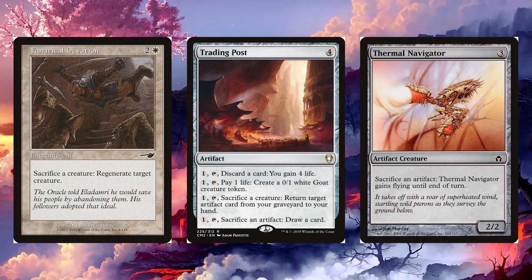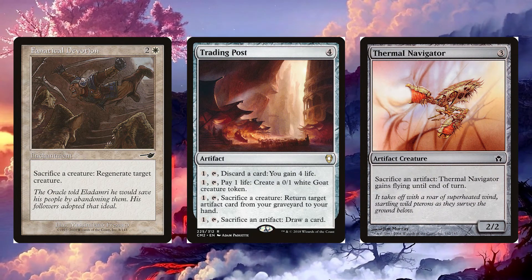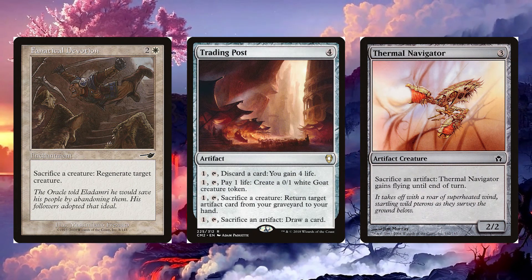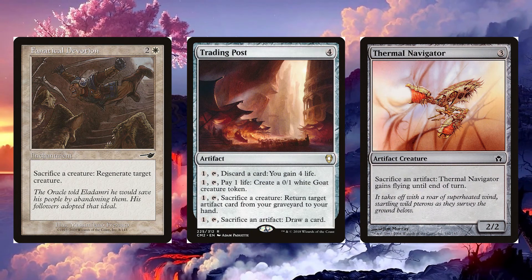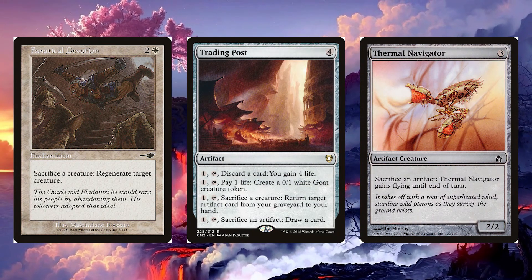Trading Post's other options: pay one, tap, pay one life — create a 0/1 goat creature token; pay one, tap, sacrifice a creature — return target artifact card from your graveyard to your hand; pay one, tap, sacrifice an artifact — draw a card. Last we have Thermal Navigator for three colorless — it's a 2/2 artifact creature. Sacrifice an artifact: Thermal Navigator gains flying until end of turn.